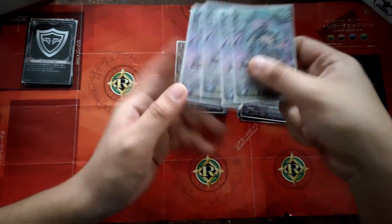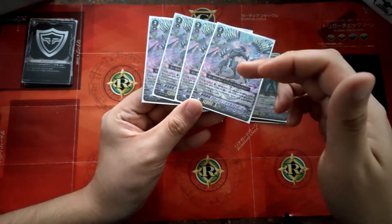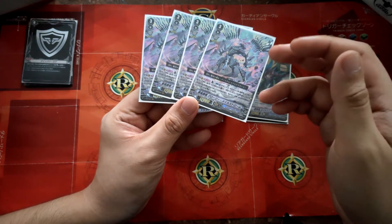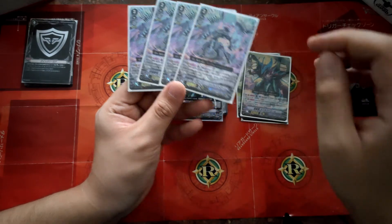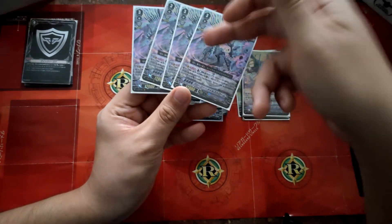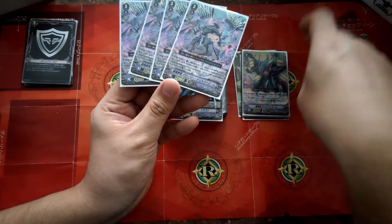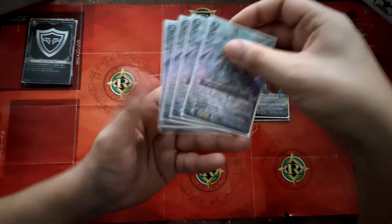Next will be Glory Mill Strong. Ability act, first button: counter blast 1, front row plus 10k. You get the guard restriction first — your opponent can only guard with 1 card and is unable to intercept. If you have Mill Strong in your soul, then plus 10k.